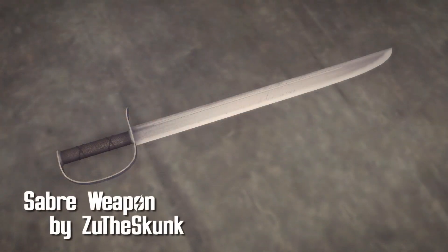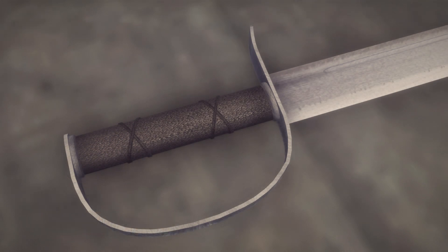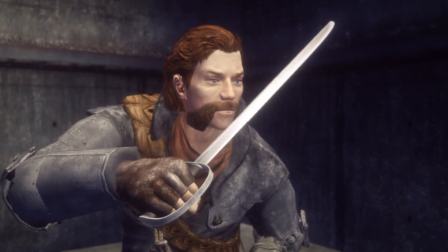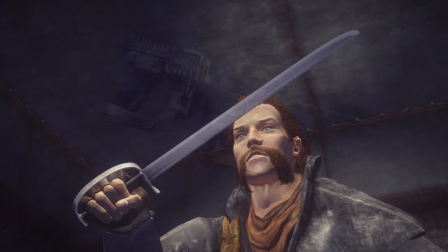First up is the Saber weapon by Zoo the Skunk. That's right, Zoo the Skunk back at it. This is a melee weapon, and as you can see, it is beautiful. There are no mods for this, but it's got a DPS of 117, a damage of 6 to 6, and it has bonus limb damage, so very nice.